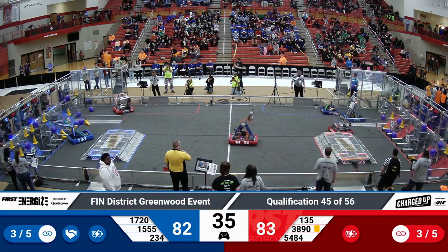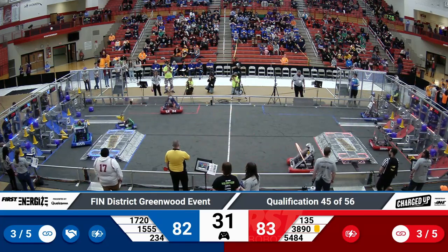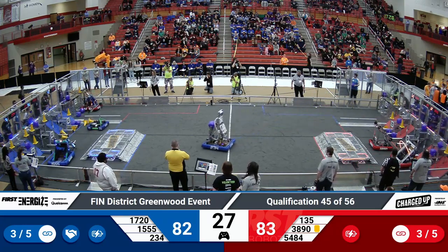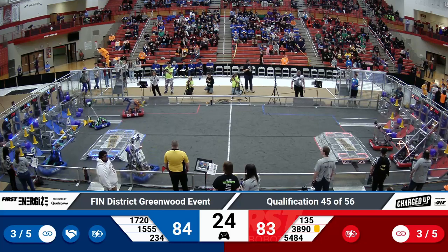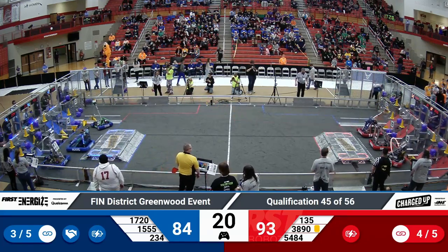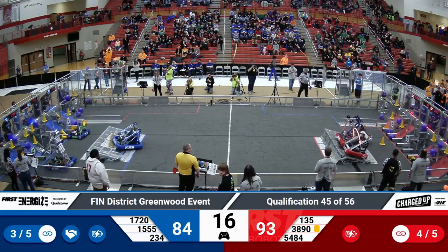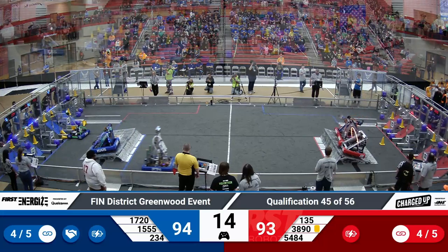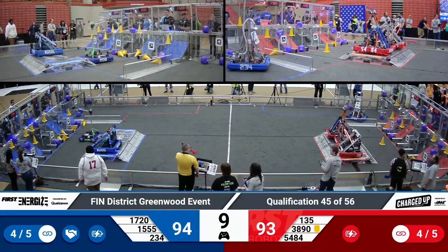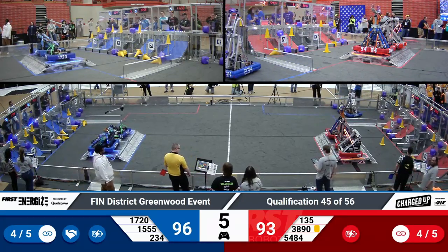Three links scored for each of these alliances. 5484 getting into contact with some robots. Just under 30 seconds remaining, still a one-point differential between the Blue and Red Alliances. It's going to come down to these charge station points. Red Alliance looking to get three robots up — docked and engaged. Blue Alliance, 1555 docked and engaged, looking for teammates. 1720 to join them.